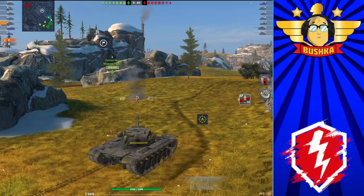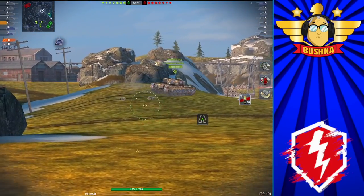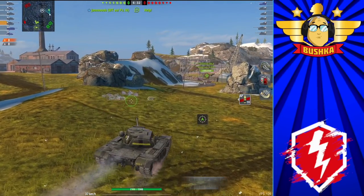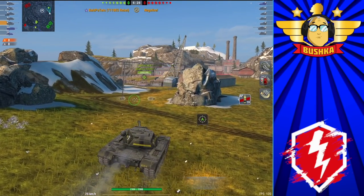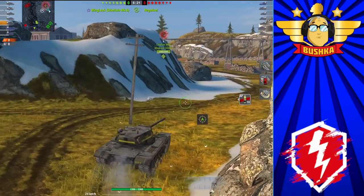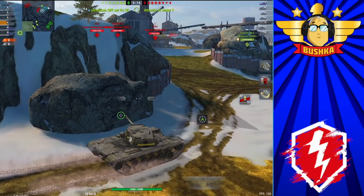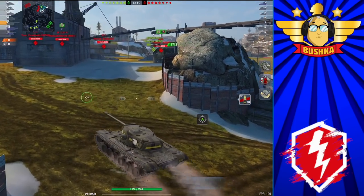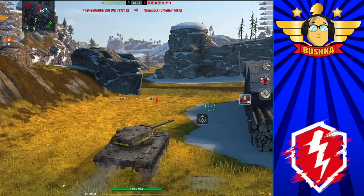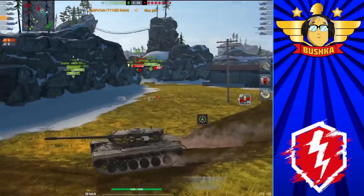The problem with the E5 back then was that you had a huge tumor on top, and good players in mediums would just roll HEAT and smash it all day long. Back then HEAT had no negative — as long as you were willing to pay the cost in credits and gold, you could fire full damage at full DPM into the tumor. And look at this Chieftain — he drives straight into the middle of four tanks, doesn't stop, and is already dead six minutes in with six minutes remaining.